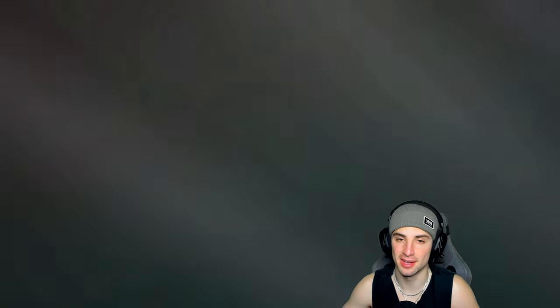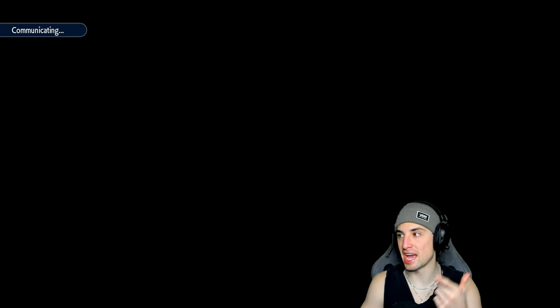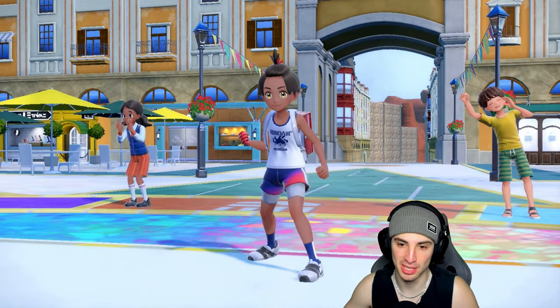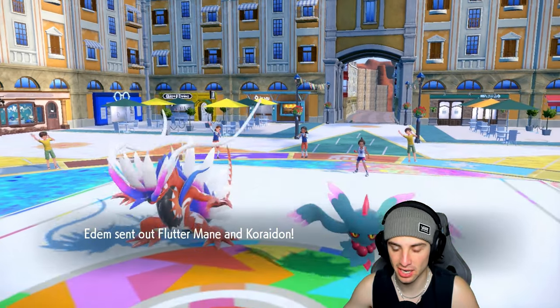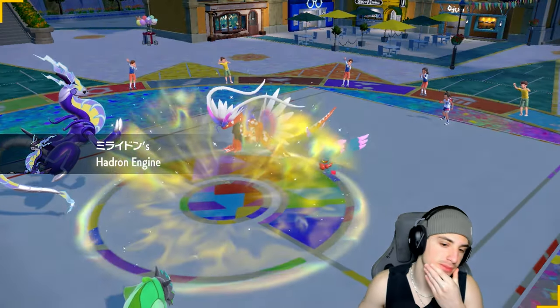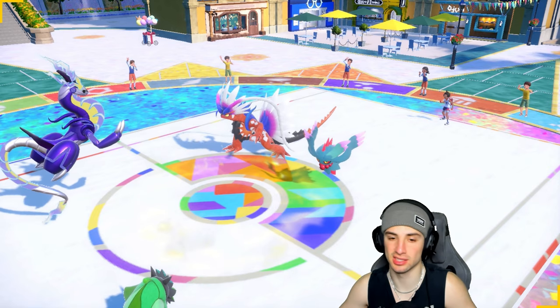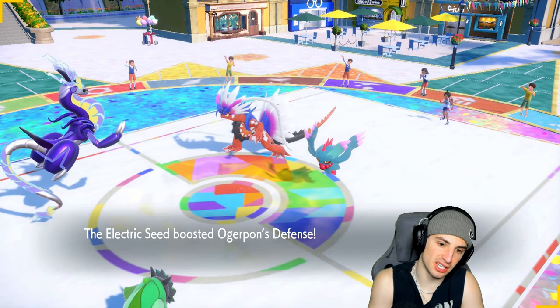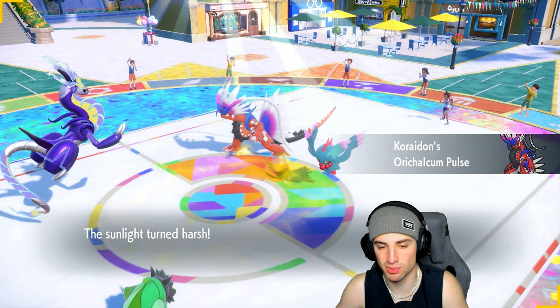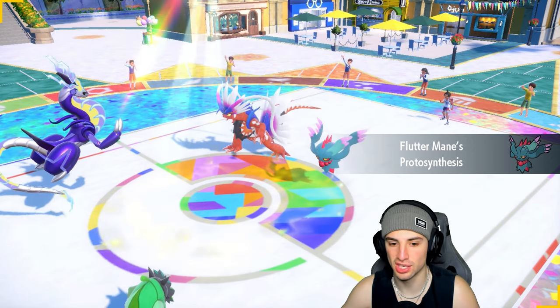Feeling like this one's going to be close — no weather control for us, no terrain control for them. They end up leading Flutter Mane and Koraidon. We go in Ogre Pon and Miraidon. I still have a Defense boost. Maybe I Spiky Shield or Terastallize and go into Electro Drift — Electro Drift just does so much damage. I think we Terastallize and go Electro Drift regardless of whether it's resisted or not.